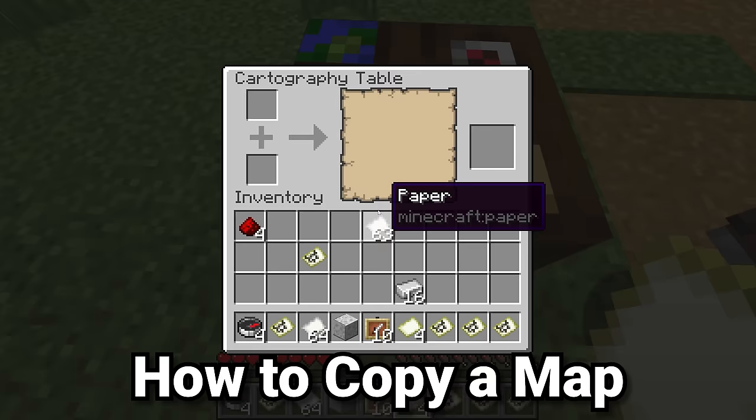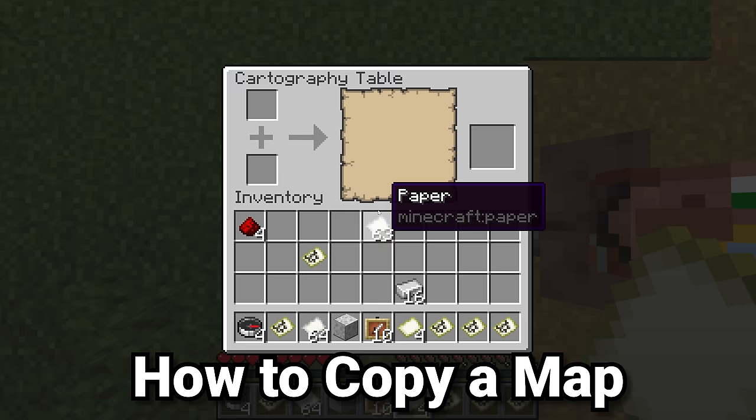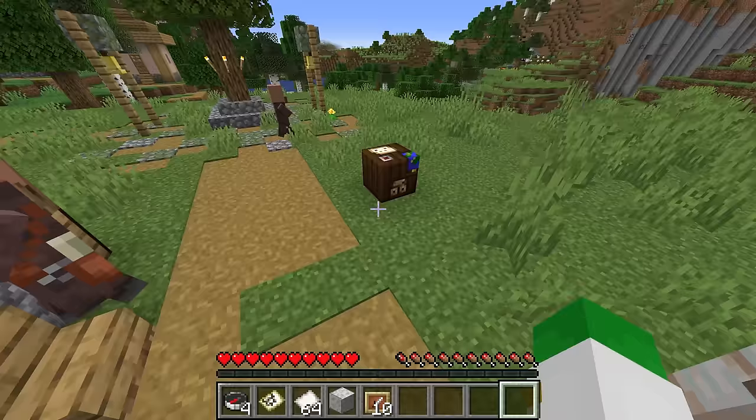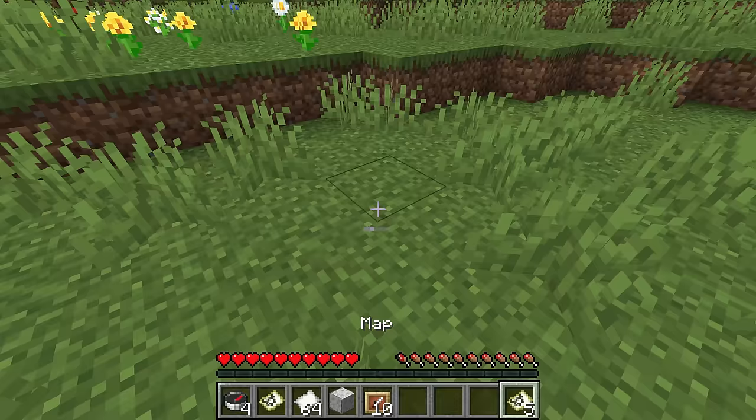You may be wondering how to copy a map if you're in the same area — right-clicking gives a different map ID. It's simple: go to your cartography table, place empty maps in there, and place your filled map next to it, and that will copy it as many times as you want. However, you don't actually have to use a cartography table — just put an empty map and the map you want to copy in your crafting grid, and it will copy that way as well, which is probably a lot more useful.